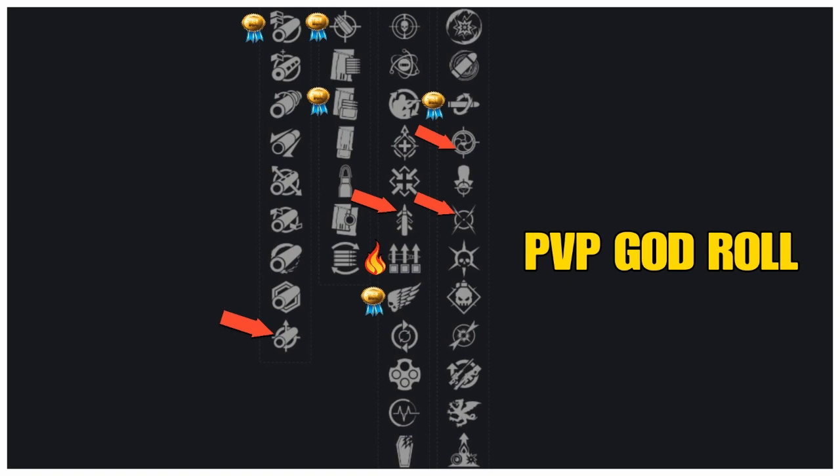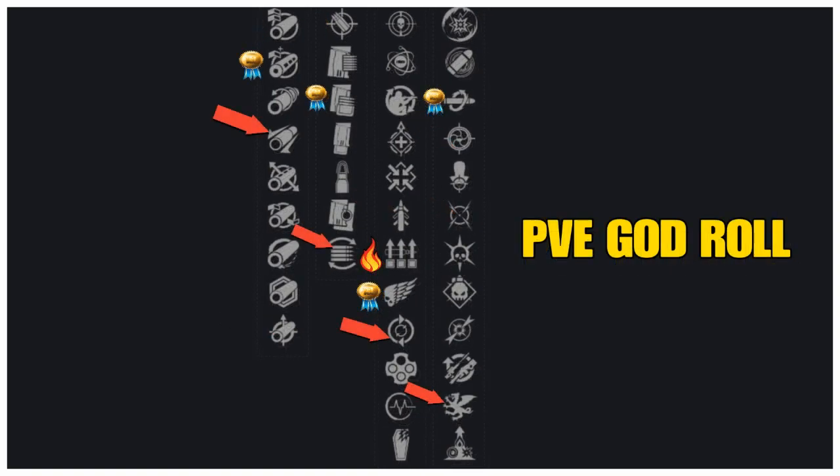In line three, we want Quick Draw — this weapon can be drawn unbelievably fast. The new trait Surplus increases handling, reload speed, and stability for each fully charged ability. But the best is Killing Wind — final blows grant increased mobility, weapon range, and handling for a short duration. In line four, Kill Clip is going to be the best — reloading after a kill grants increased damage. You also have Snapshot Sights for faster time to aim down sights, and Moving Target for increased movement speed and target acquisition while aiming down sights.